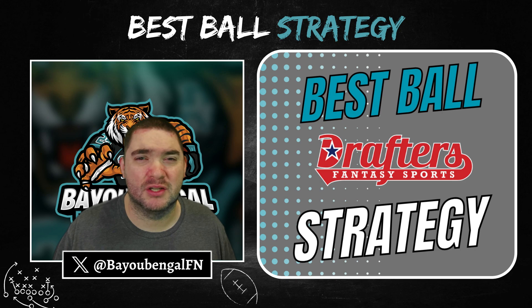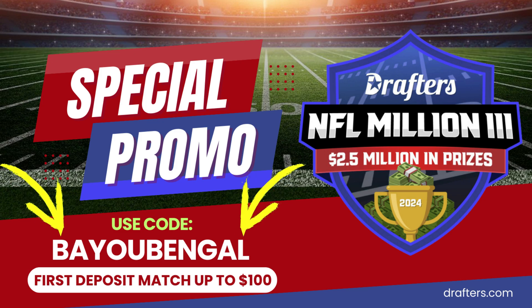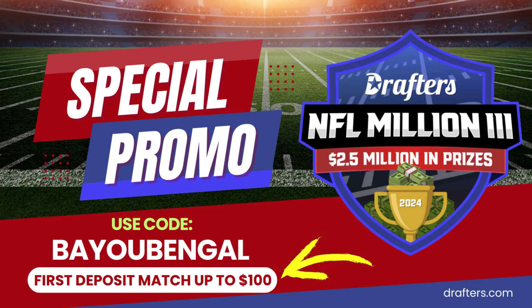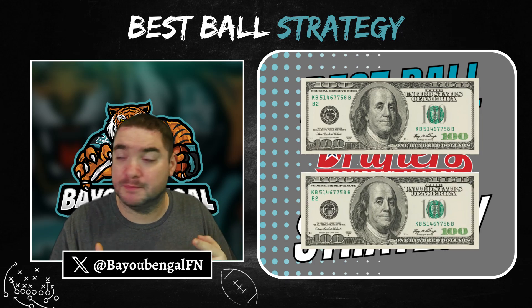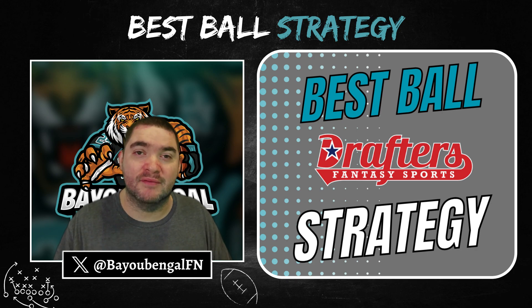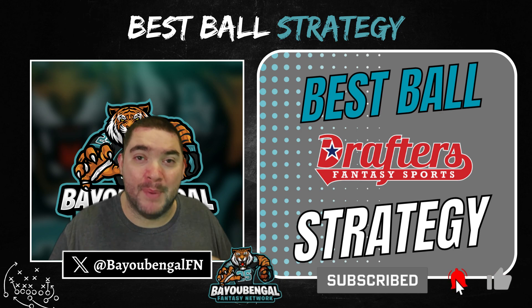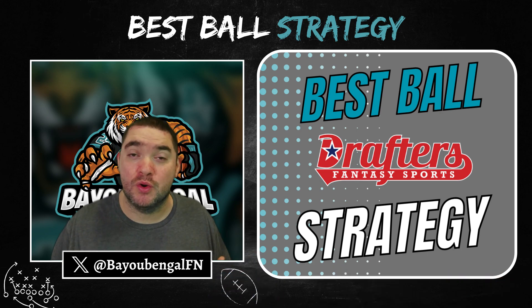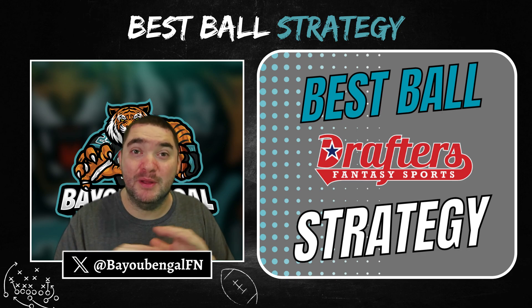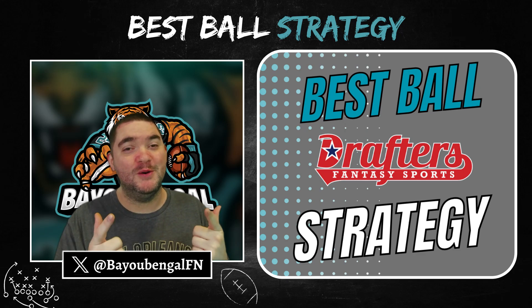If you're on Underdog or DraftKings and want to try Drafters, I've got something for you. When you make your first deposit, use code BAYOUBENGAL — B-A-Y-O-U-B-E-N-G-A-L — and Drafters will match 100% up to $100 of your first deposit. So if you deposit $100, you'll have $200 to play with. Even if you just deposit $25 to give it a try, go give yourself a chance at half a million dollars. Drafters is one of the best, if not the best, site to play best ball right now. Leave any questions in the comments, hit the like and subscribe buttons, and hopefully I'll see you guys in some Drafters drafts!